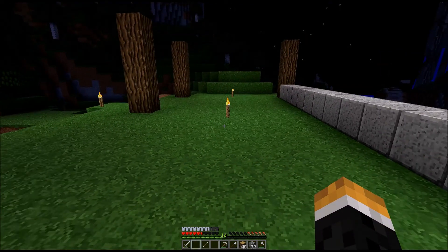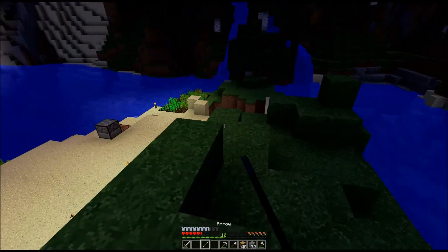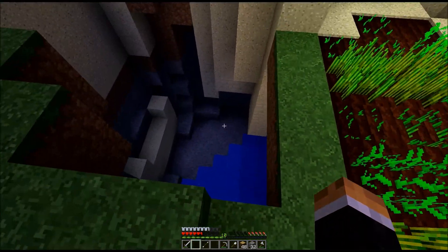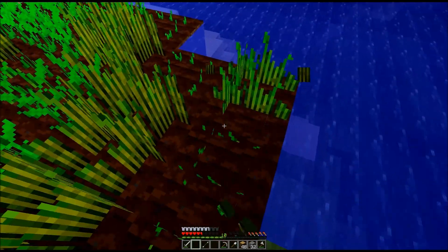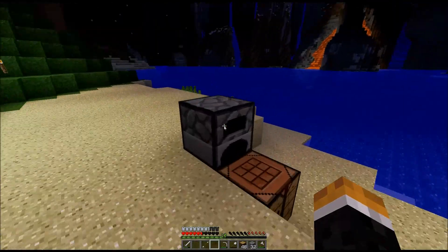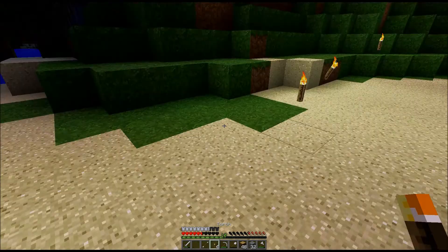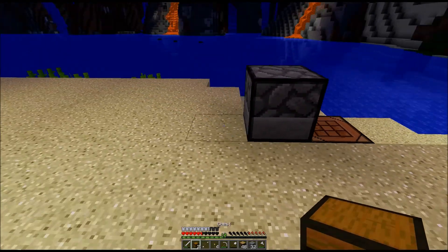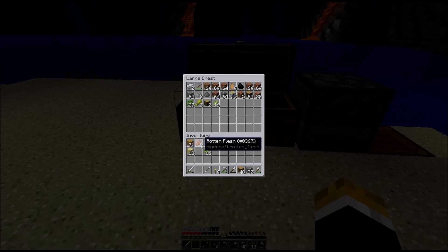There's water down there so I won't take fall damage going down into that hole. I think there is a patch of diorite possibly down here. There's iron at least — this might be a little strip mine area. I don't have any torches to put down there. I'll jump into that water puddle. I should probably put my stuff in a chest first — that might be wise of me.